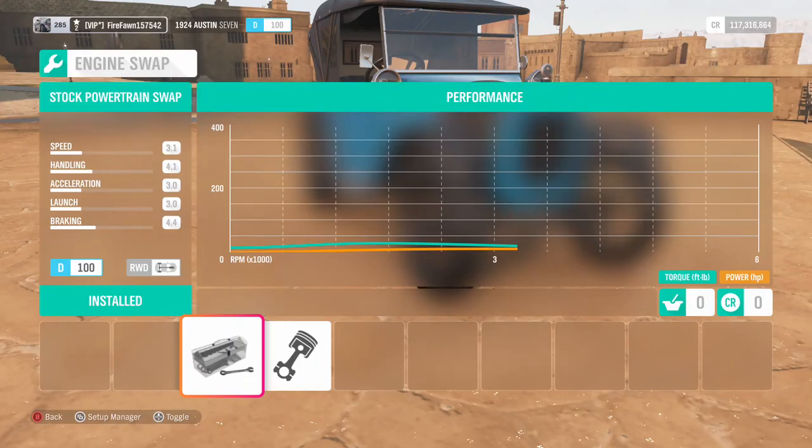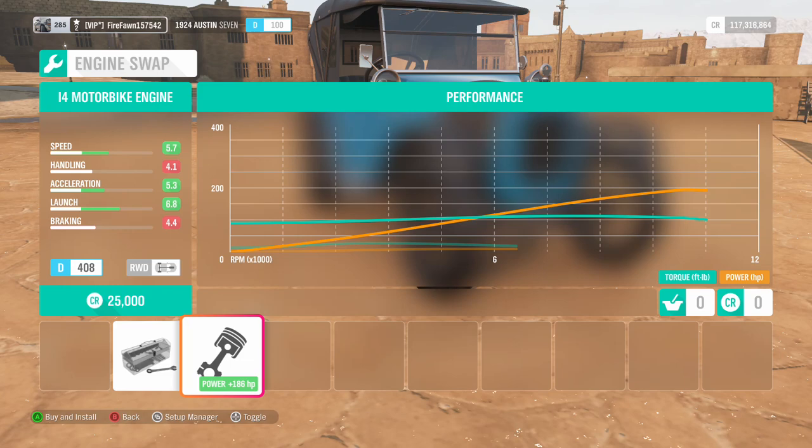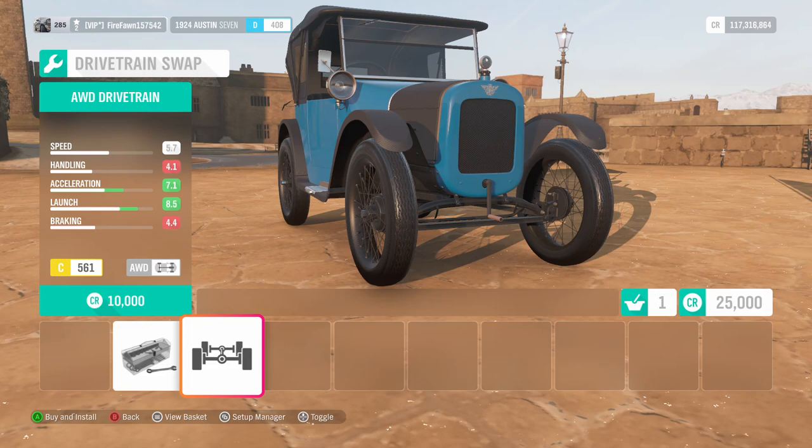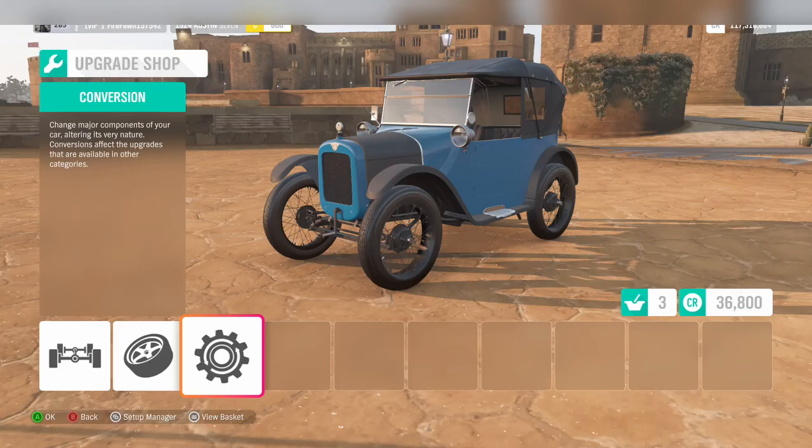All right, engine swaps - the inline four motorbike engine. We are going to add 200 horsepower to this thing, hell yeah! We're probably going to need all-wheel drive and a turbo. Imagine putting a turbo in your 1924 Austin 7!